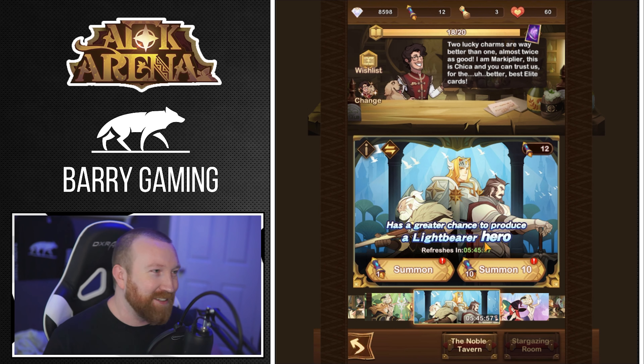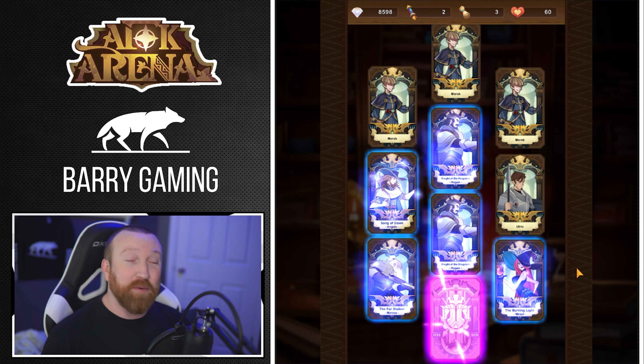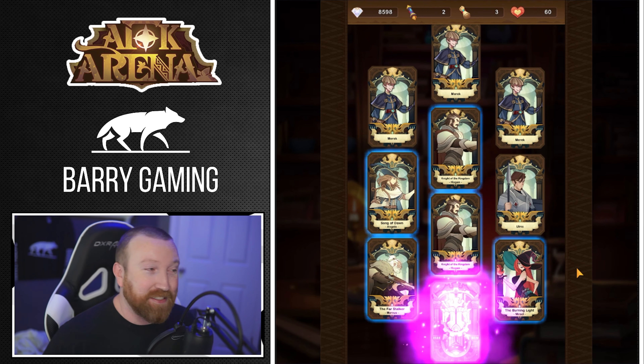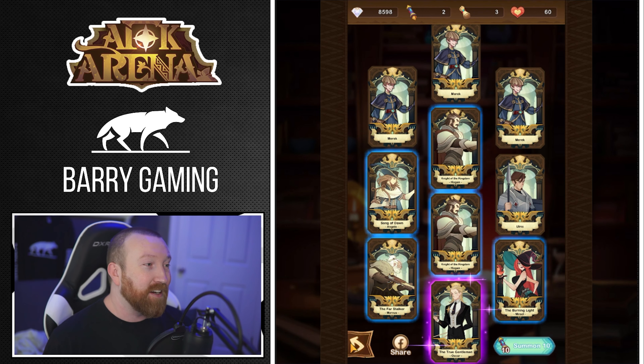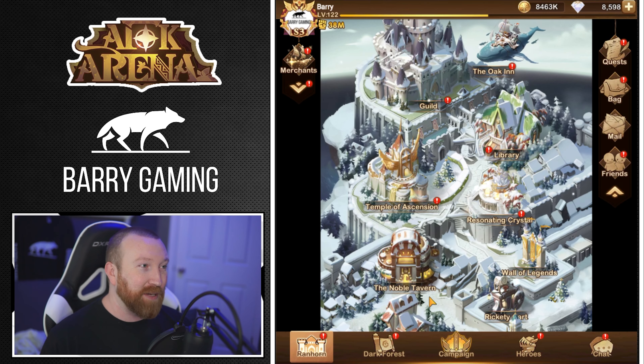Lightbearer, that's what I meant — keep mixing up my games. Let's do a 10-pull, let's see if we can get anything good. Okay, we got elite — not too bad. Out of the free stuff we get two elite heroes: an Oscar and a Hendrick. Sadly we don't hit that stargazer, but hey, not too bad.